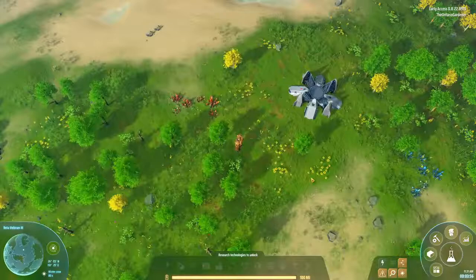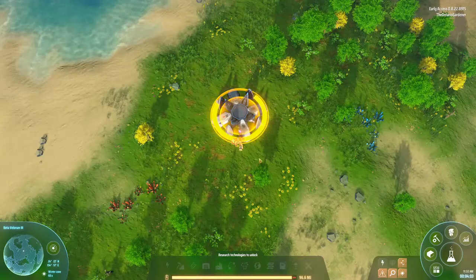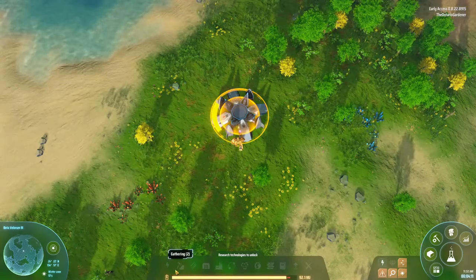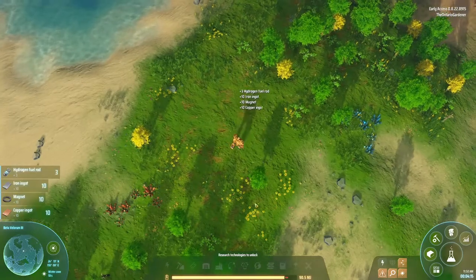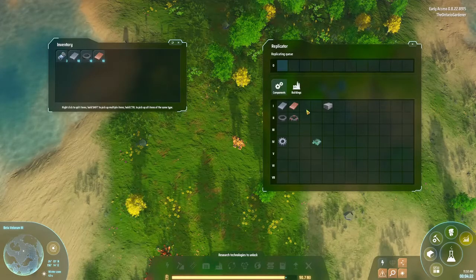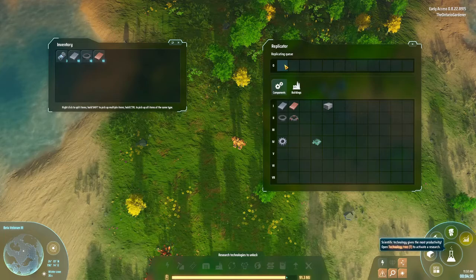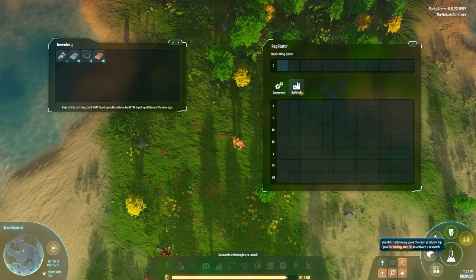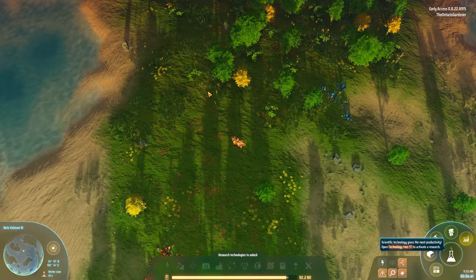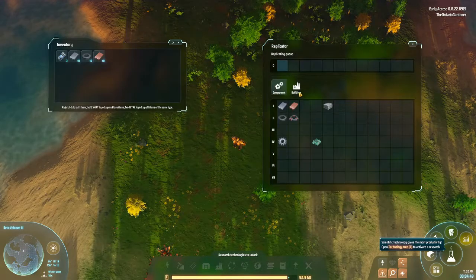The first thing you do is harvest your spaceship wreckage. Until you harvest that and anything else, you won't get anything available in your inventory. Press the F key to open your inventory on the left along with your replicator — basically your crafting window — and the queue. You can't reorder the queue; once you select something you either right-click to cancel or let it play out. Press E for just your inventory, and F for buildings and components.